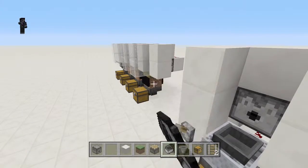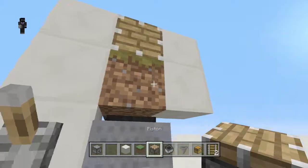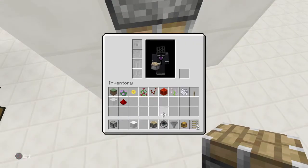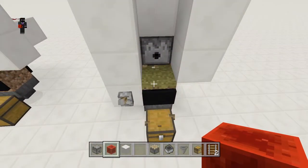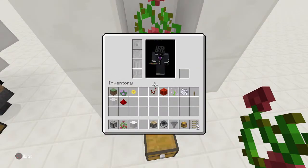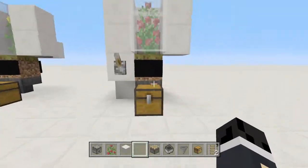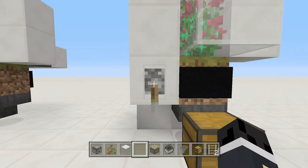The minecart with hopper picks up the items that the flower drops. Place a grass block or dirt block above the minecart hopper and push that block into the minecart using a piston and a redstone block — there could be other ways, but that's how I like to do it. Then place any tall flower and section it off — I like to use glass — and your dye slash flower farm is officially complete. Just flick the lever.